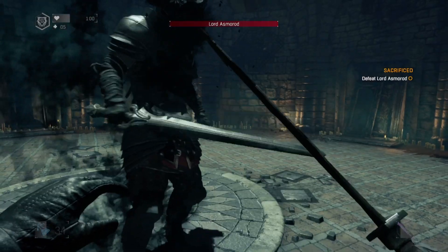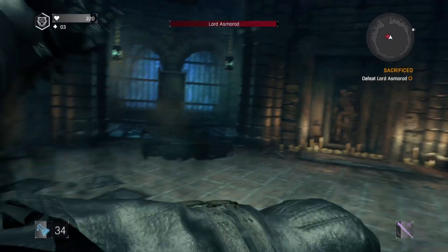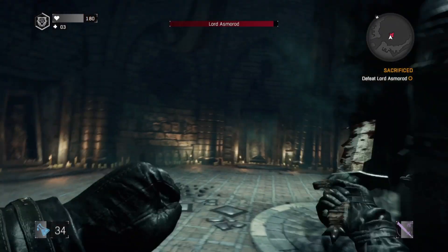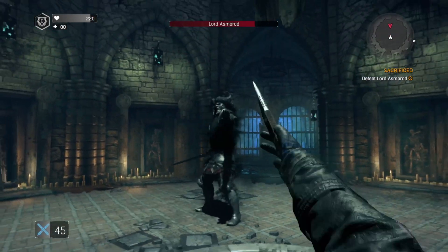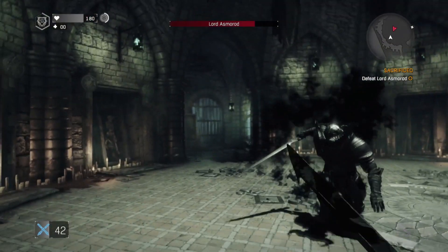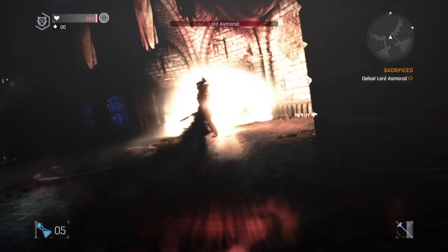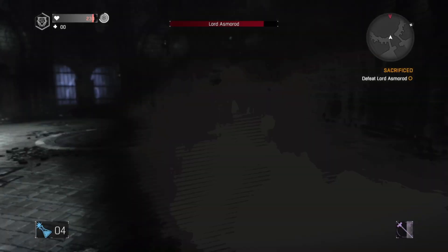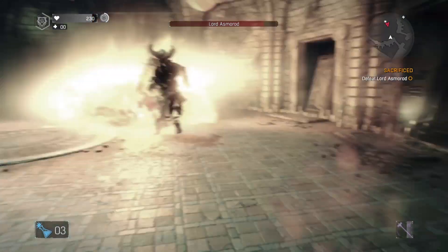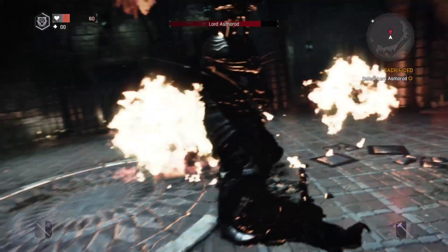I thought it was about time I started trying to damage this guy. But after getting his health down by about a quarter, he busted out the Dark Wand and froze me before I even knew what was going on. It does damage you, and for a short time you can barely move — that is a huge handicap against this guy because he's so quick. You can still just about dodge out of the way if you time it right, but all you can do is try and stay out of his way until it wears off.